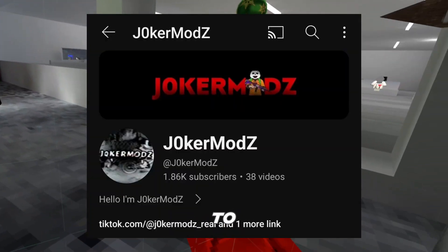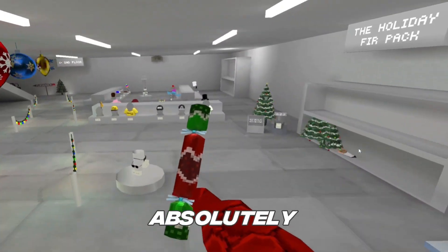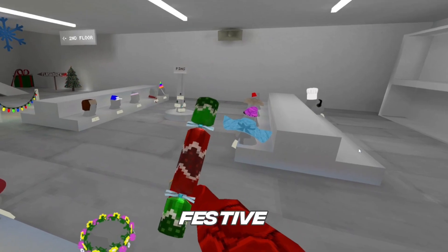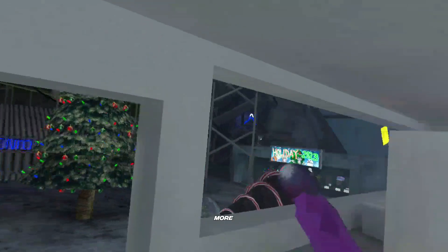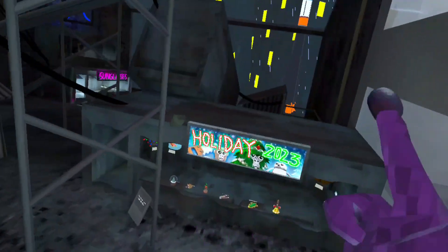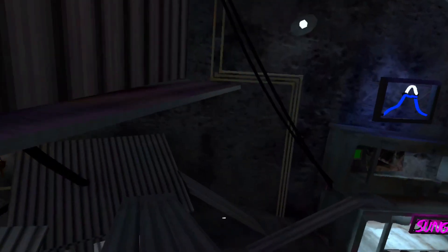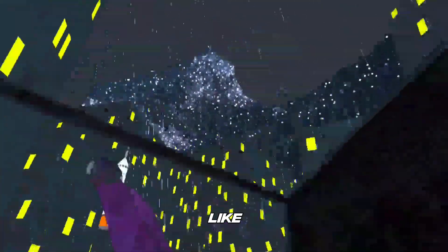As always, this leak was made by Joker Mods, so make sure to sub to him. Here is the confetti popper — this thing just looks absolutely sick. There's not really much more to say about it; it's obviously in a festive theme for Christmas. The final thing that we know — and I will be leaking more things, so make sure to join my Discord in the link below — big shout out to Joker Mods for all these leaks, go subscribe to him.